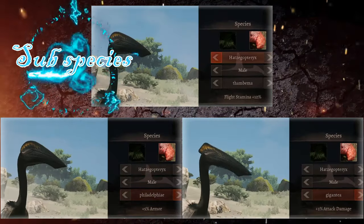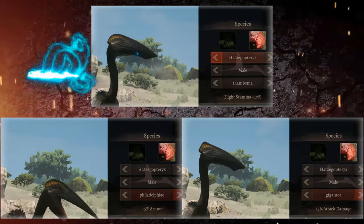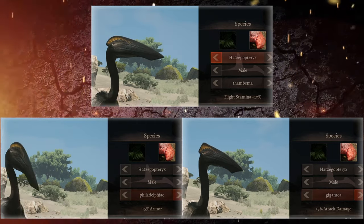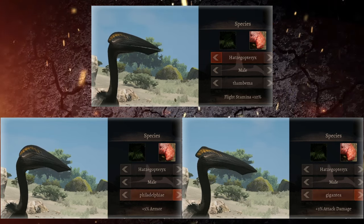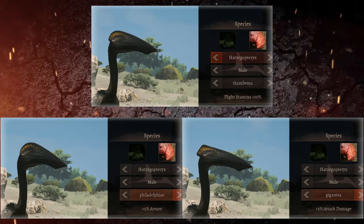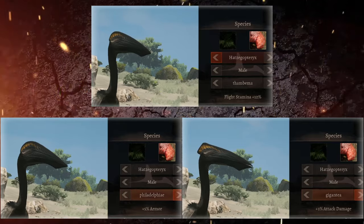When it comes to which subspecies you should choose, it kind of depends on how you want to fight as this creature. In the next section on fighting style you'll understand what I mean. However, I find myself comfortable with extra flight stamina.